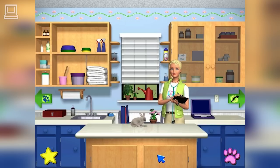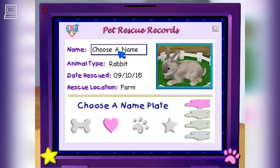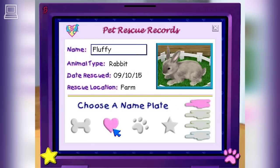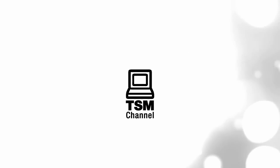We can use the computer to make a file for her. We also get to create her very own logo. Yeah! I'll see you next time!